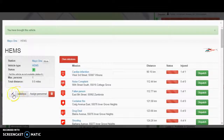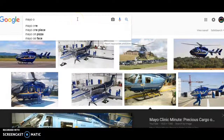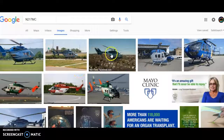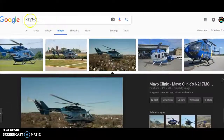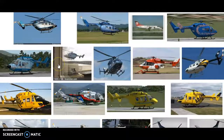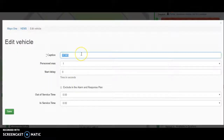So right now we're going to be renaming this helicopter to November 217 Mike Charlie. There's also another one — November 317 Mike Charlie. So if we actually head over here, November 217 Mike Charlie, we're going to see this beautiful helicopter right here. Now we're going to go back to Google and type in 317. We see 317 right here, and you can see Mayo One right down here.